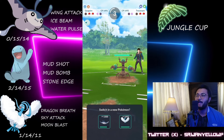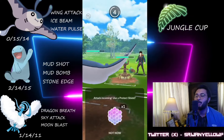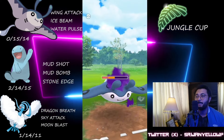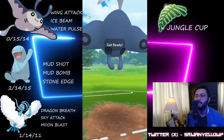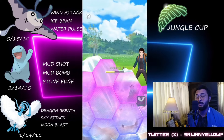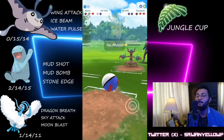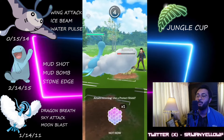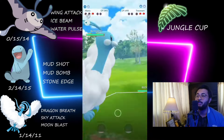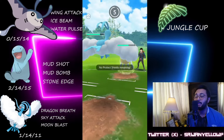I come in with Mantine again. They've got their Pelipper, so the play is to tank one Shadow Ball and then threaten the shield with Ice Beam. They decide to shield. Now with one shield remaining, I make a big mistake — I let them farm me down. I thought I would reach a move but was unable to. They reach the Shadow Ball and I invest a shield. Pelipper then throws the Hurricane and I make a couple more mistakes.